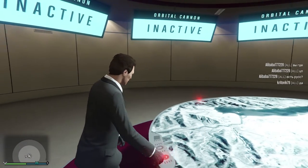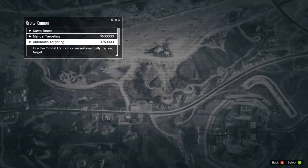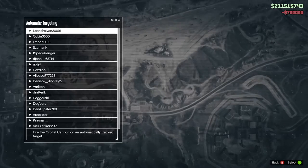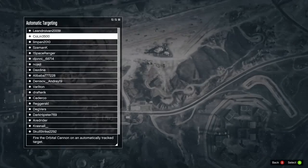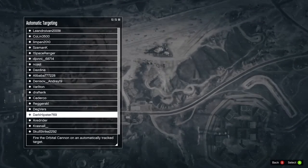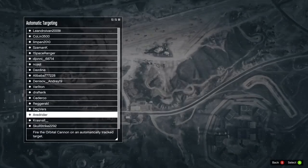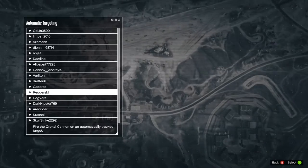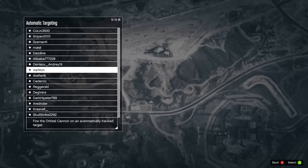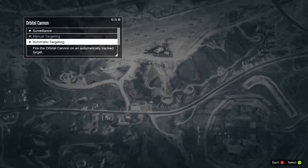We tap to select it - there's our map of Los Santos. Surveillance: we can either just watch them, or use manual targeting which is a little bit harder, or automatic. Here you just select your target - but oh dear, our target is gone. They got wise to us. It's going to have to be some random person who'll be wondering what they did to deserve getting orbital cannoned. That was 800,000 change from Cayo Perico.